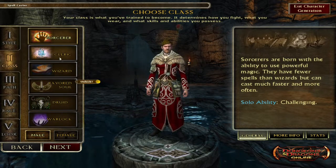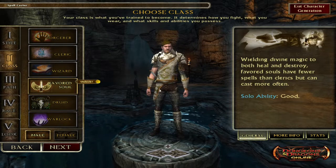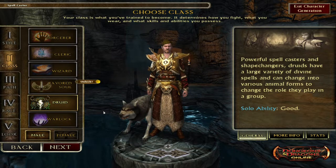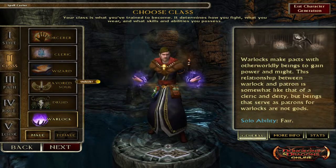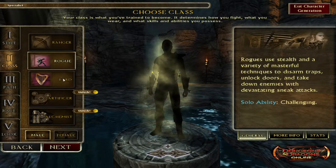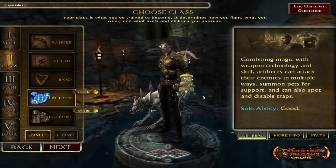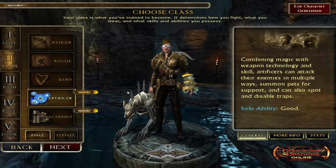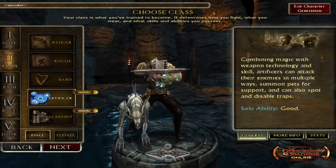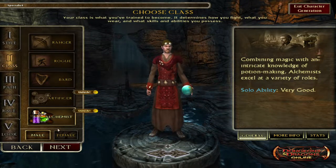For Spell classes they have Sorcerer, Cleric, Wizard, Favored Soul — which wields divine magic — Druid, and Warlock. For Specialist they have Ranger, Rogue, Bard, Artificer — which looks really cool with a steampunk look and a pet, but you'd have to buy it — and Alchemist.